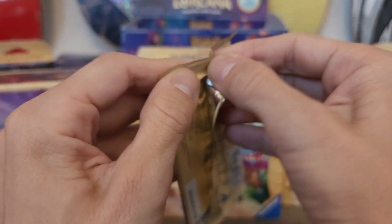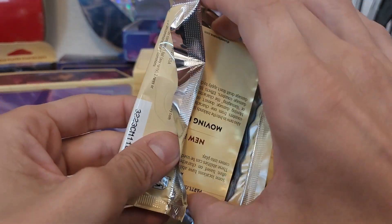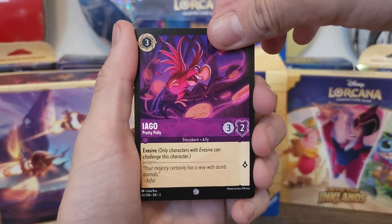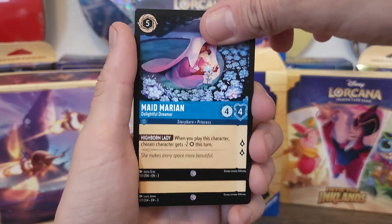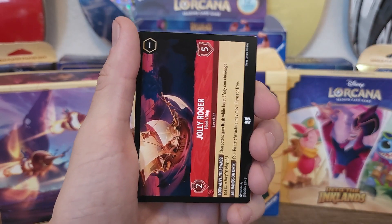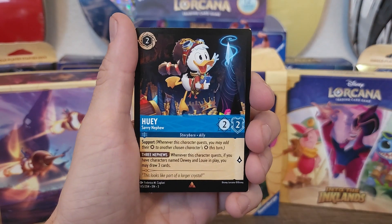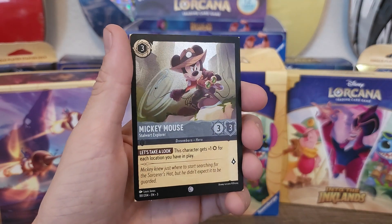Next up another Minnie Mouse. I love Minnie Mouse. We still got Ariel in that pack. Iago, Gizmo Suit, Maid Marian, Webby Vanderquack, Milo, Kida, Friar Tuck, Jolly Roger — I know Jolly Roger. The Queen, Huey, Map of Treasure Planet, and Mickey Mouse.